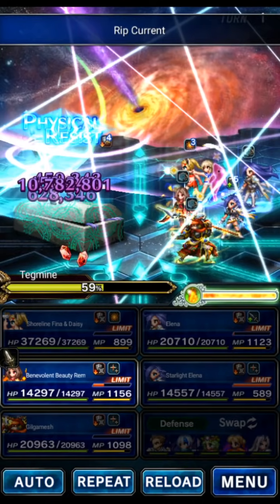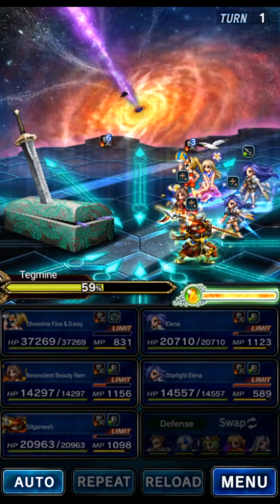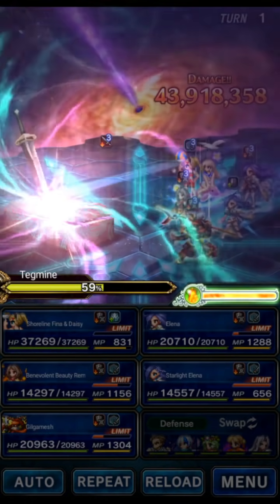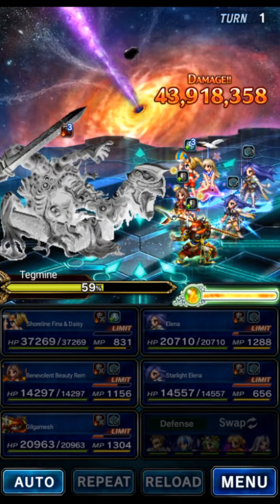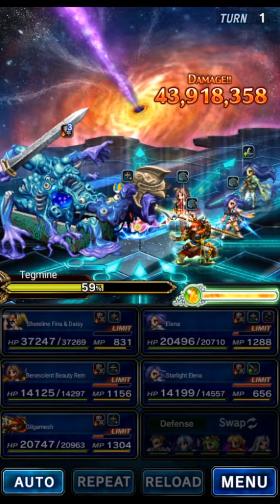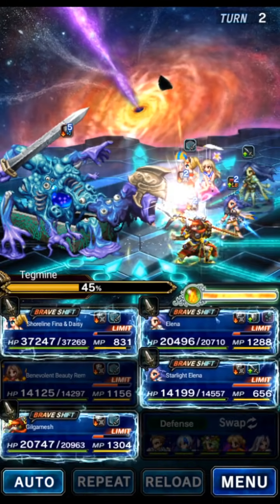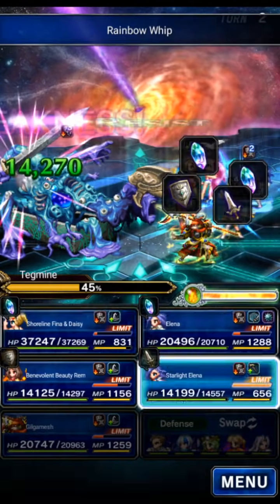Phasey can just cover and provoke. Rem can just guard. We do the elemental damage with Gilgamesh this turn as the boss phase-changes. We'll go ahead and Rainbow Whip to do all of the elemental missions.